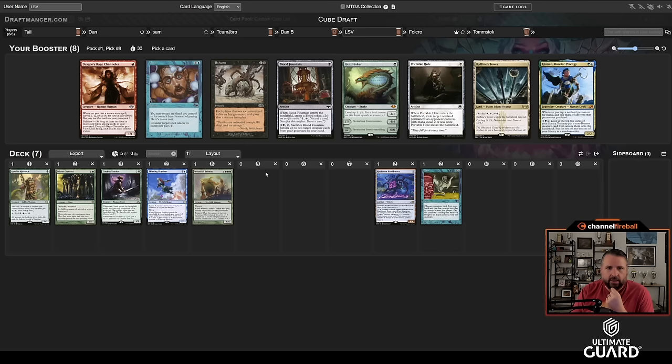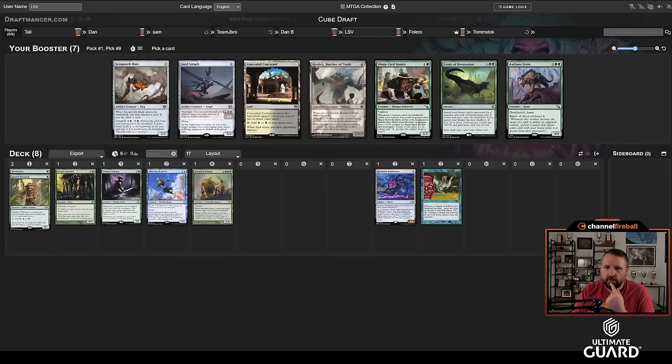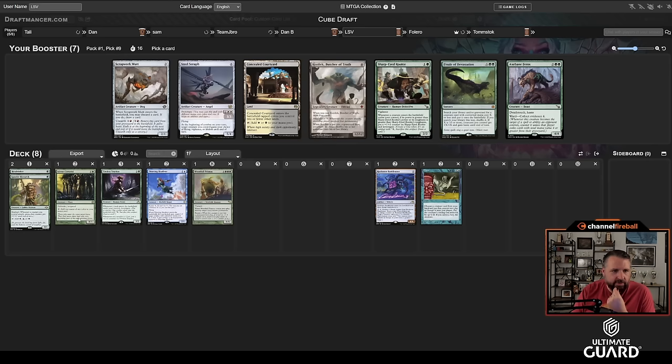I love Hexdrinker, and this is a great Hexdrinker start. I do like Daze as well, but this looks a lot better for Hexdrinker. Kinnon is also worth noting because there's a Basalt Monolith coming back in a couple picks, but I'm happy enough just taking Hexdrinker and curving into that. This pack has Kozilek, which doesn't work with Flash; Finale, which works with a lot of mana; Axebane Pherox is just a four-drop; or Sharp-Eyed Rookie.